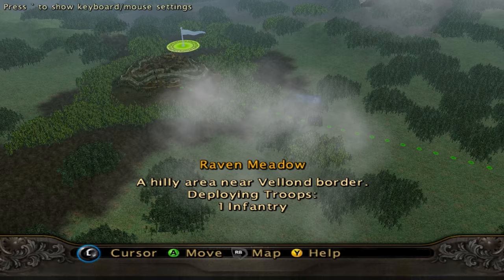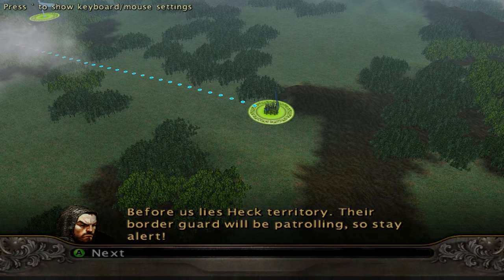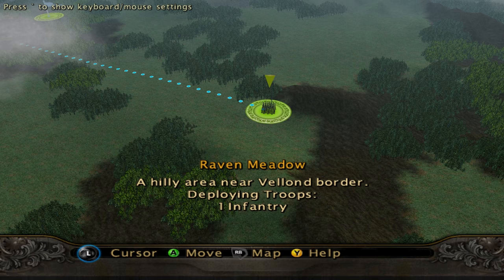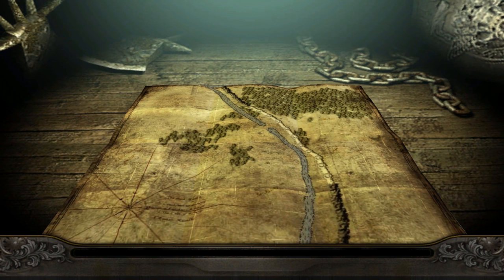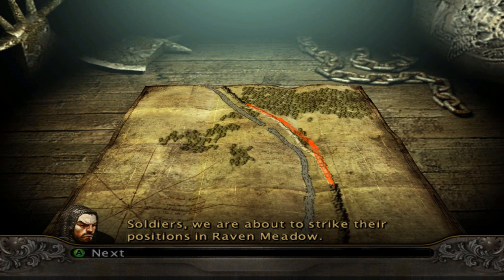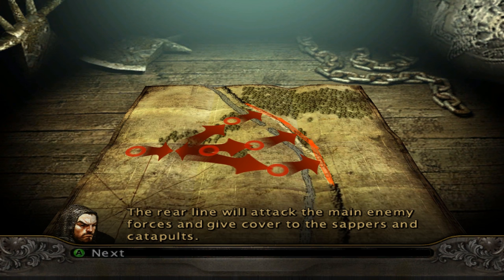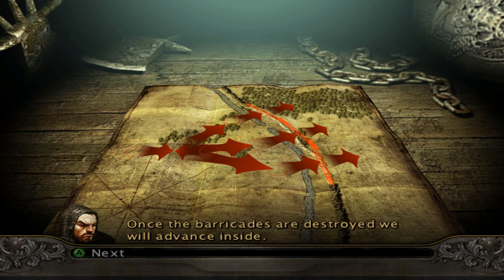There's really no way this game would have been better. The only way it could be better was if they added something like base building, but that's kind of impossible — I would rather they just do more campaigns like this. 'Sappers and catapults are to concentrate on destroying their barricades. The rear line will attack the main enemy forces and give cover to the sappers and catapults. Once the barricades are destroyed, we will advance inside. His majesty will be watching — fight with honor.'